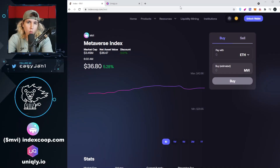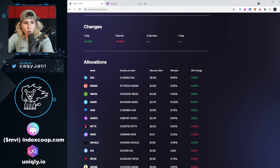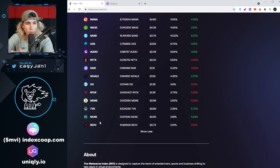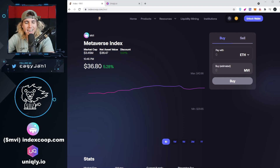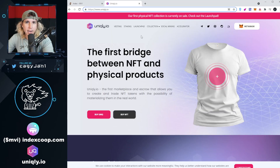Before we get started, a quick word from our sponsors. indexgoop.com/nvi — the NVI token is a token that captures all the value in the metaverse, so you don't have to go buy the tokens yourself. You got Enjin, Mana, Wax, Sand, Axx, Audio, and many other tokens within one token, so all you gotta do is buy the NVI token and set it and forget it. Our other channel sponsor is uniquely.io — a platform that bridges NFTs into real world assets, meaning you can create an NFT collection and then burn it to actually get the physical form as a t-shirt. Make sure you check out the links down in the description.